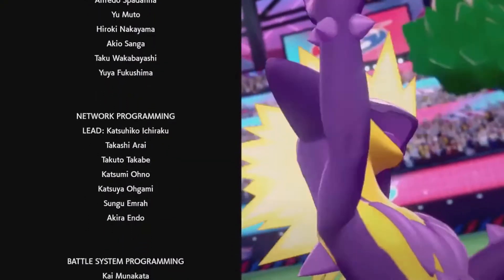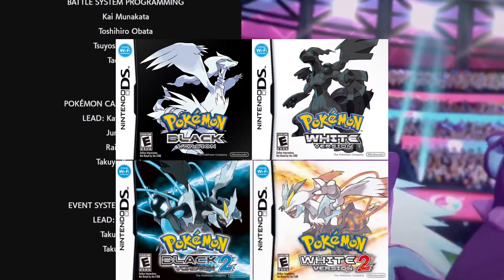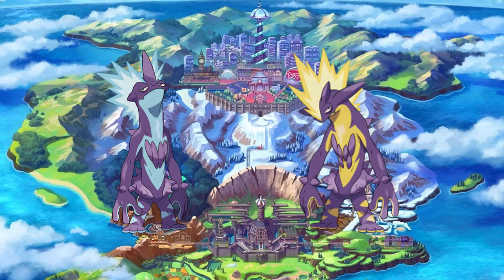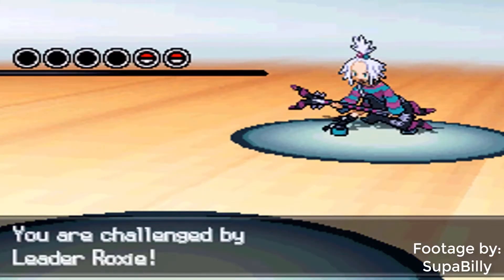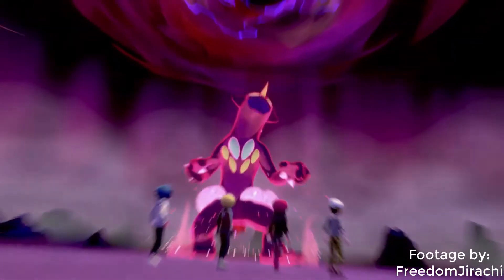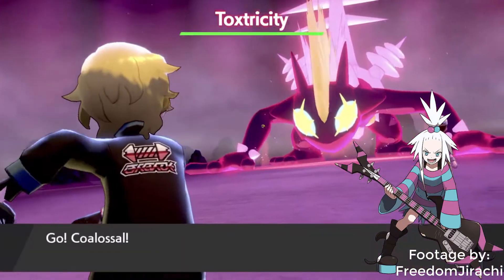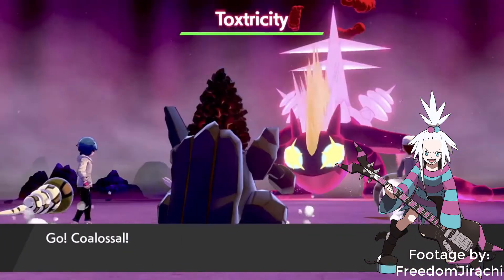Honestly, I think Toxtricity is a Pokemon that was introduced a few generations later than it should have been — Unova in particular. Hear me out: this is easily the best Pokemon for Roxie to have. She's a Poison-type specialist and the leader of her own Punk Rock band, and Low-Key form even matches her outfit. So what's it doing here so late to the party? If Roxie were to ever return in the series, I will be severely disappointed if she doesn't have one of these.